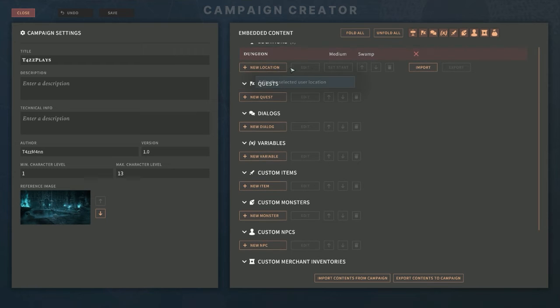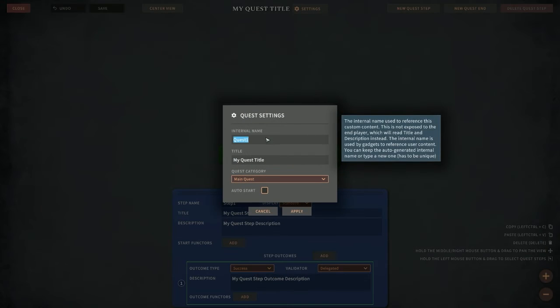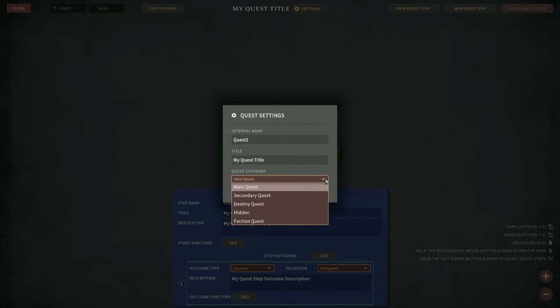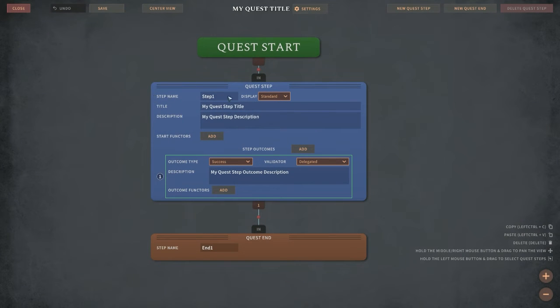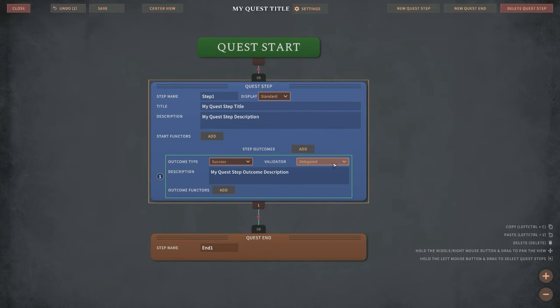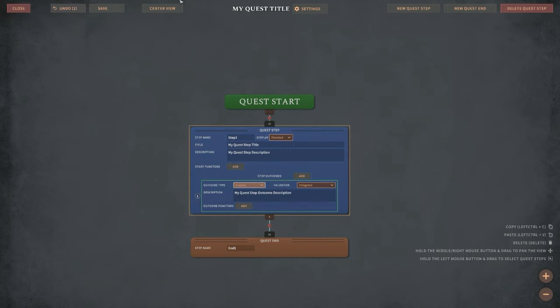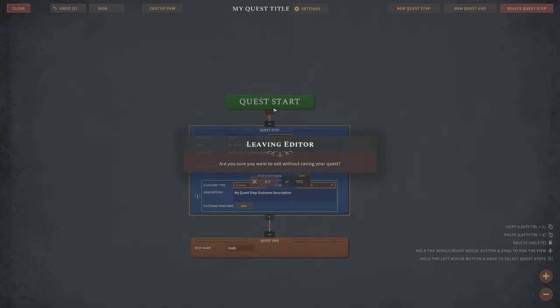I'll go ahead and save and close to look at the other campaign creator features. Going to Quests: you can make a main quest, secondary quest, destiny quest, hidden quest, or faction quest. You set up a step, mark it as standard or optional, add a title and description, add functions like Grant Experience, set outcomes for success or failure — and then of course you have a quest end. So we actually have the ability to make full quests now.